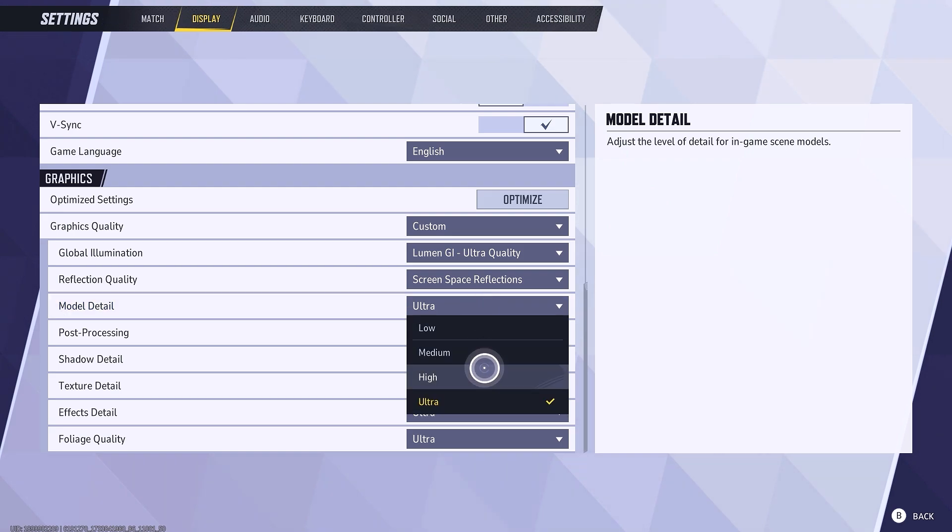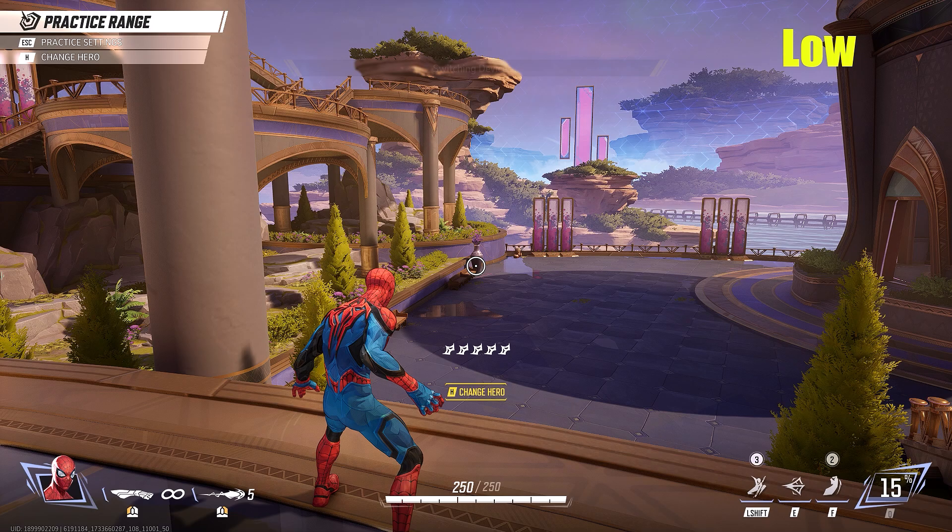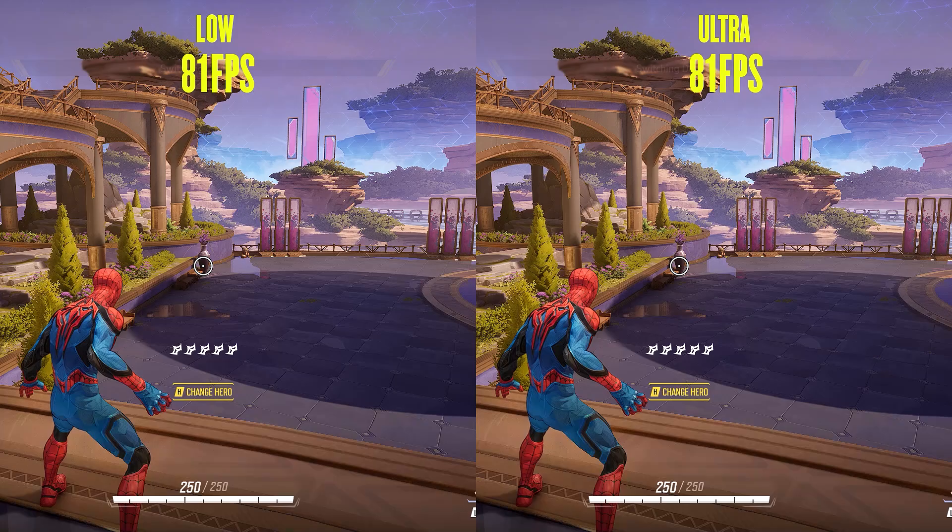Model detail is used to adjust the level of detail used in models, but this setting may be broken at this time — in the game there was literally no difference between low and ultra settings, and even the FPS cost was the same. I tried restarting the session and even the game, but got the same results, so I cannot recommend anything here until the devs fix this setting.